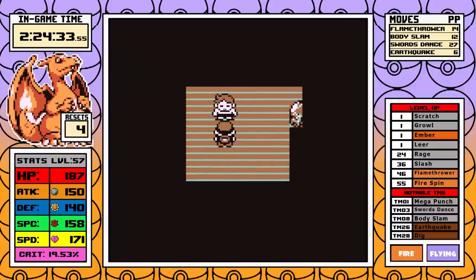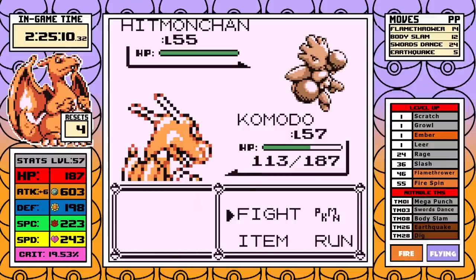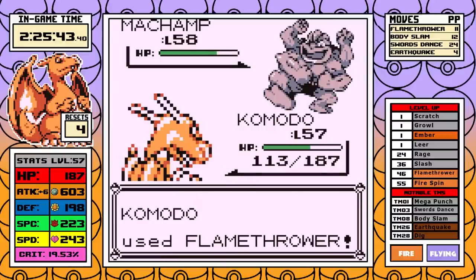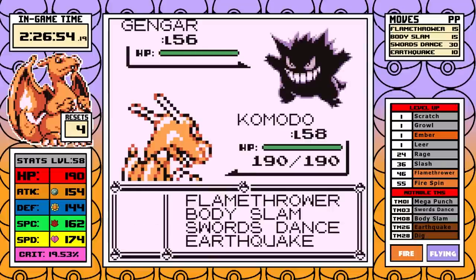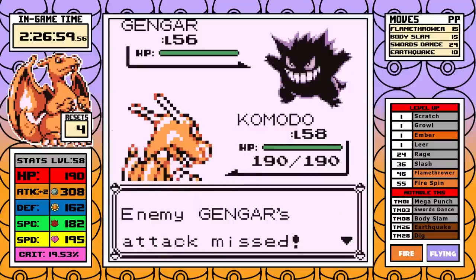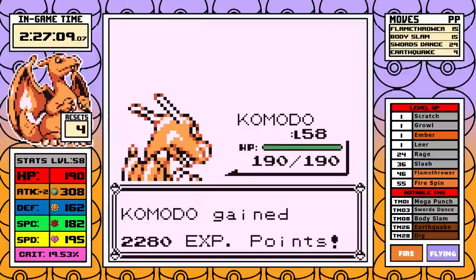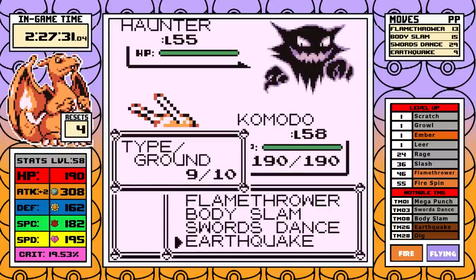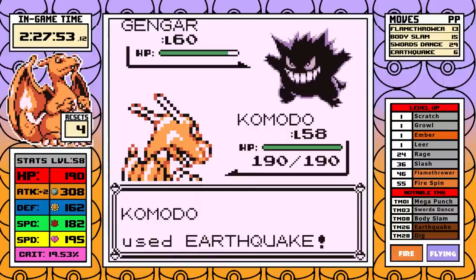Bruno is a brief rest after the last tough battle. I don't give any respect to the Onix despite its double super-effective Rock moves — I fully set up and rip him to shreds. Agatha is next, and it's very nice that Charizard has Earthquake for coverage. I roll the dice on turn 1 with a Swords Dance, and it pays off since Gengar uses Dream Eater for no reason. I one-shot it, handle Golbat with Flamethrower triggering a potion, then outspeed and one-shot Haunter, Arbok, and the second Gengar with a single Earthquake each. Very simple.